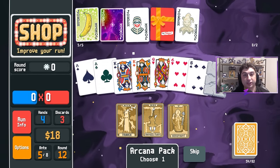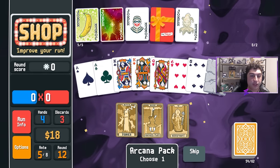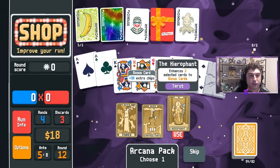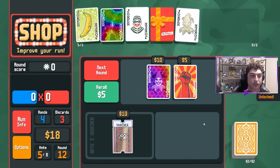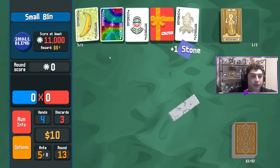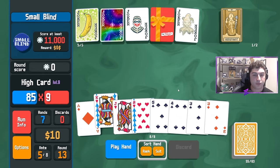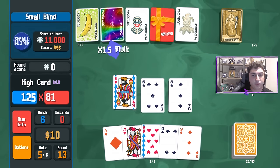A gold card gives you $3 at the end of the round if it's in your hand when the round is completed. We'll make these two aces bonus — that gives you an extra 30 chips when they're played, close to a stone card. We'll reroll, grab that, and continue. We play this King, 5, and 3 — no stone card but we're still making 10,000 points.